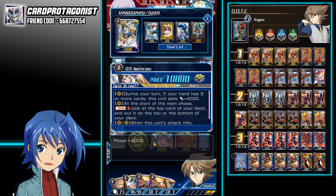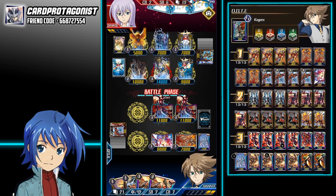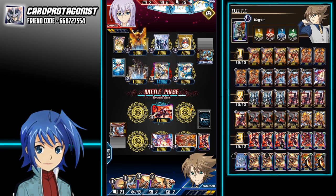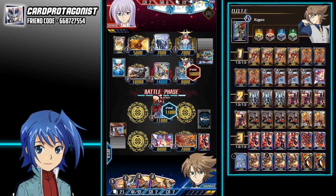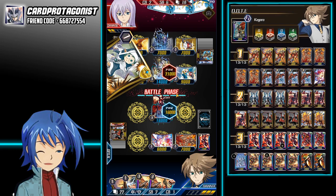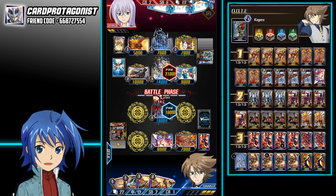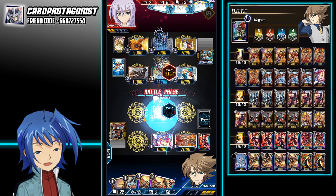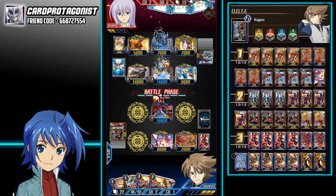He uses Luck Bird to draw — interesting. He does kill off the Overlord, very interesting. Honestly, I would think he would go for more damage but he didn't. Because once he pushed me to 4 damage, I might be in danger — or rather at 5, I'd get insta-killed by Thorn.